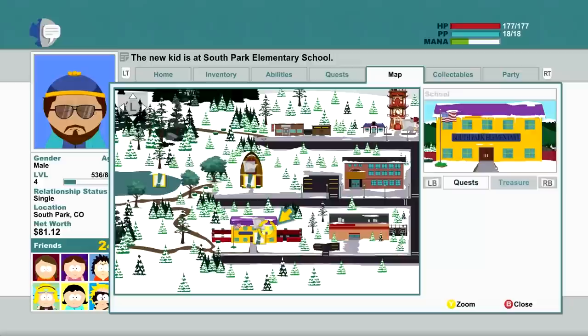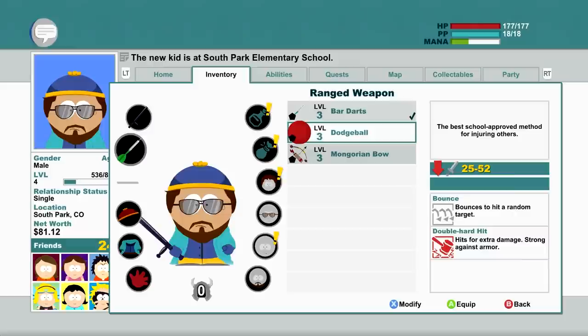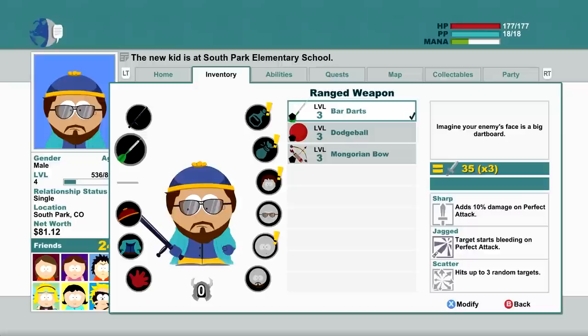You've got a dodgeball now — I guess that's a ranged weapon since the other kid used it. I'm going to see if I can use that as well. Wait, there were four guys — I guess the reinforcements don't actually count. So let's have a look: I got a dodgeball. That's actually a pretty decent chance of getting good damage there. Bounces to hit a random target, hits for extra damage, strong against armor, hits up to three random targets. We'll try out the dodgeball — sure, why not.